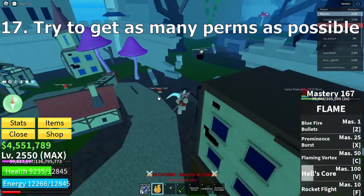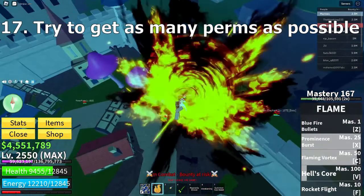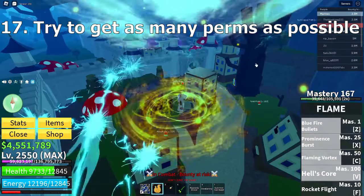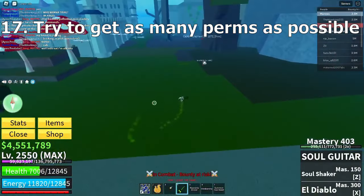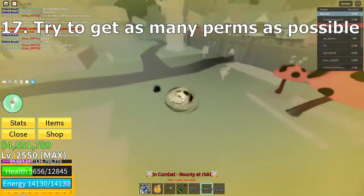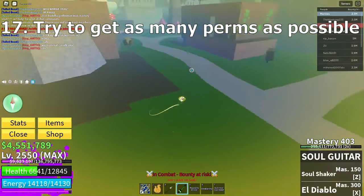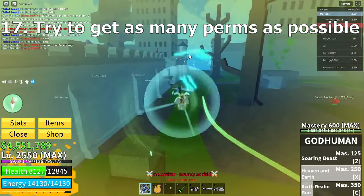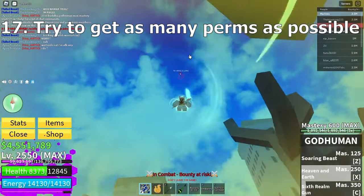Try to get perm fruits — get perms of fruits that you actually need. I don't recommend the cheaper fruits because they are easy to get. You literally just have to spin once and you can practically get it unless you're unlucky. But if you have a couple Kitsunes or Dragons lying around, why not try for a perm Portal or something? I do recommend you keep Dragons until their rework though.